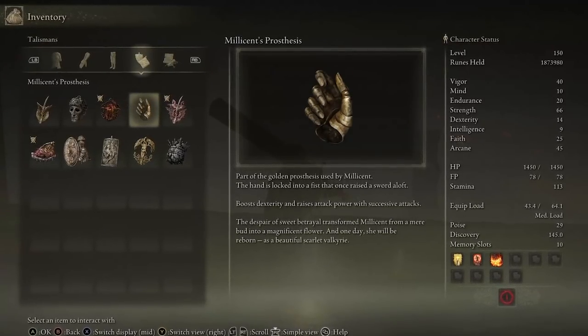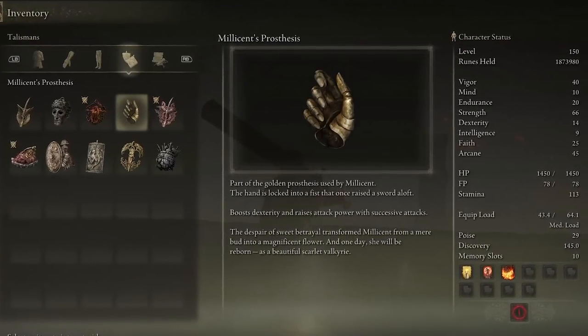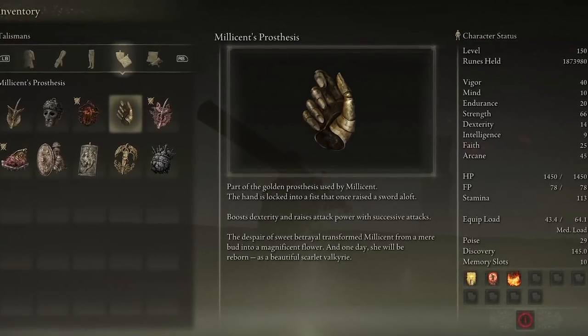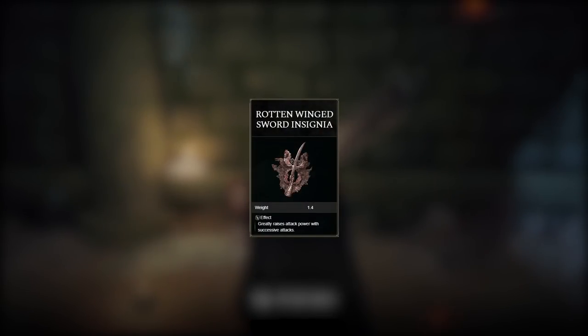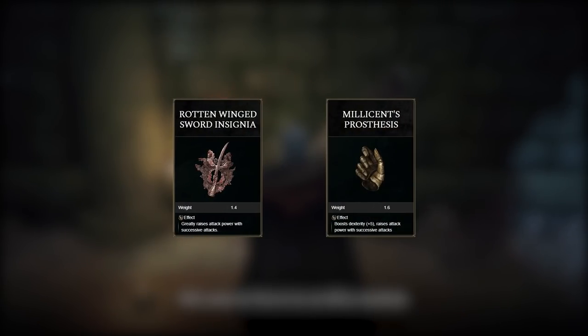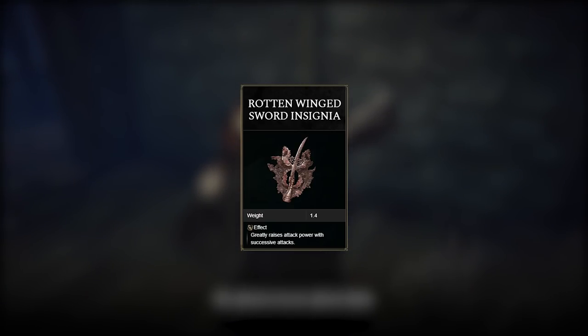The second talisman is Millicent's Prosthesis, and it behaves exactly the same way. The highest tier for this talisman increases your attack power by 11%. You can only obtain one or the other per playthrough by completing Millicent's Quest Chain. Go with the Rotten Winged Sword Insignia for your first reward, then either have a friend trade you the other reward, or start a New Game Plus and get the other talisman yourself.